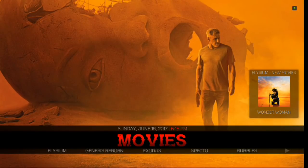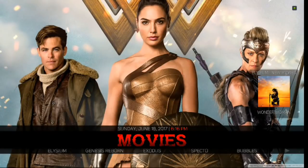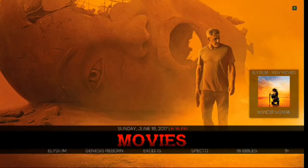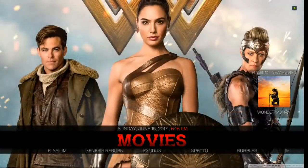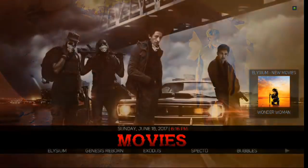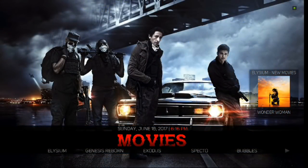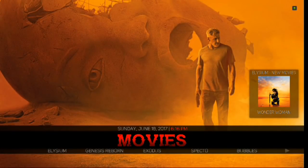We're going to flip things around — we're going to do the build review first and then I'll show you how to actually download it. There is one section I have to stop at: just like my Blockbuster build review, I have to stop at the registration part. It's a very easy thing to do, you only have to do it once. It's on a 24-hour time frame, so if you delete it and come back the next day, you'll need your credentials again.